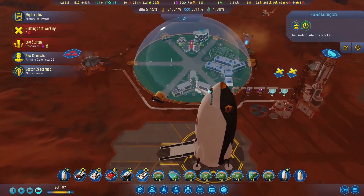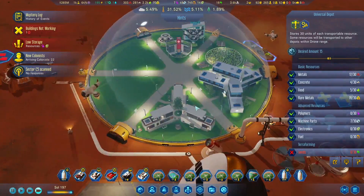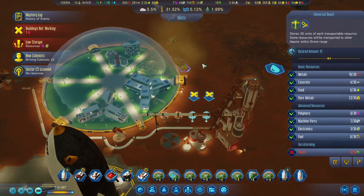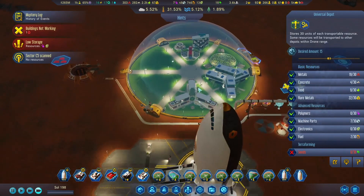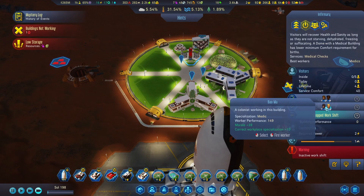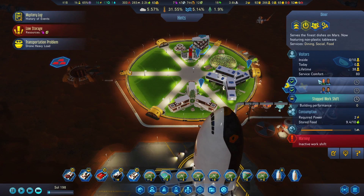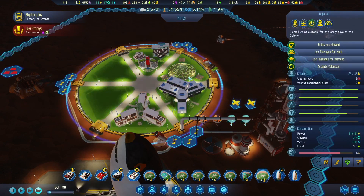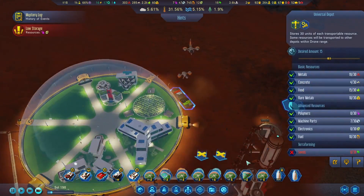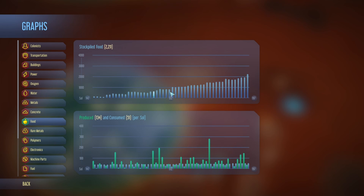Sector scanned. Where are your rare metals coming from? We just don't have anywhere to put them? These are medical workers because they got the white sleeves. Got some money. Let's go ahead and assign you to that. We got a fully operating farm here — 2,200. Let's take a look at the graph for that — food. Our stockpile's growing really consistently.